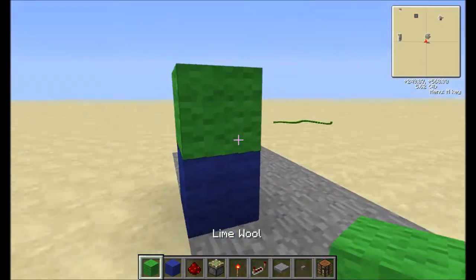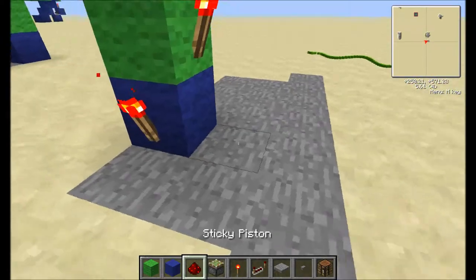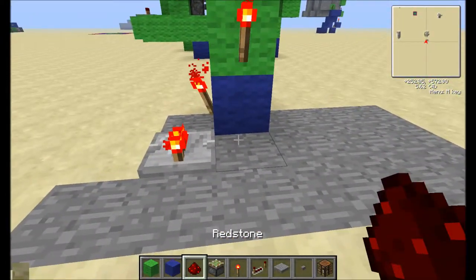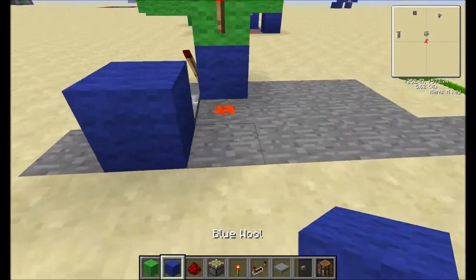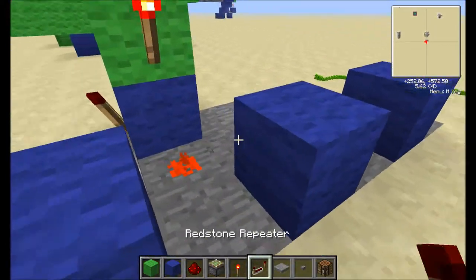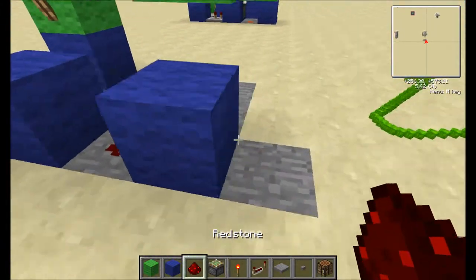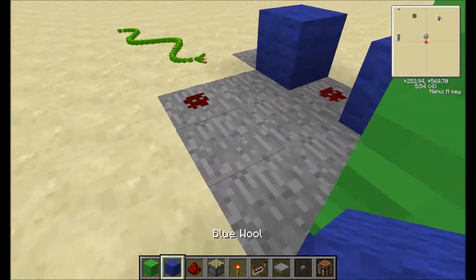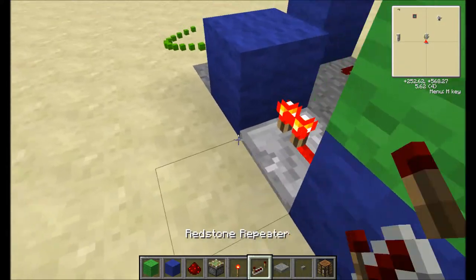We want to put two blocks of any kind, with torches on the bottom and on the top. Three blocks like that, then a repeater going into the middle block, set to two ticks. Then redstone, redstone, and a repeater.